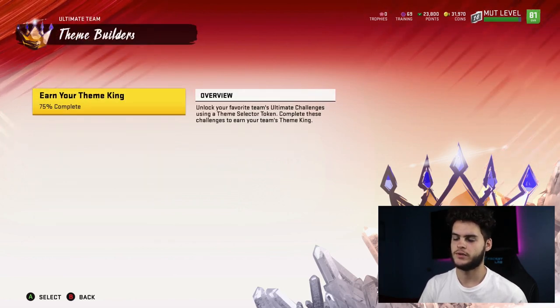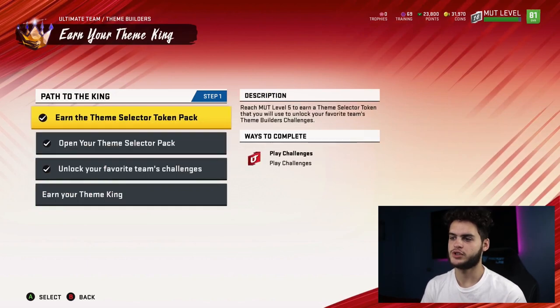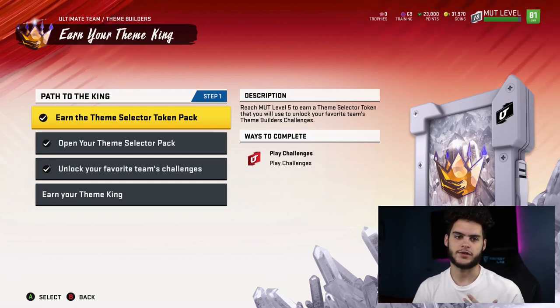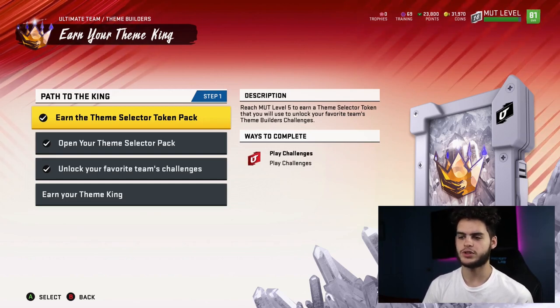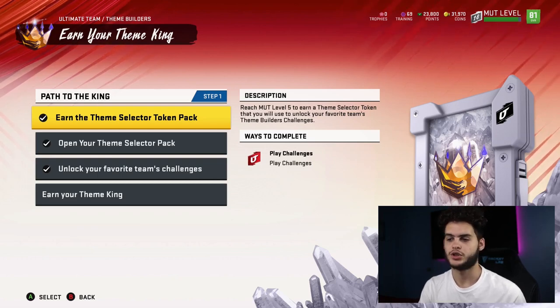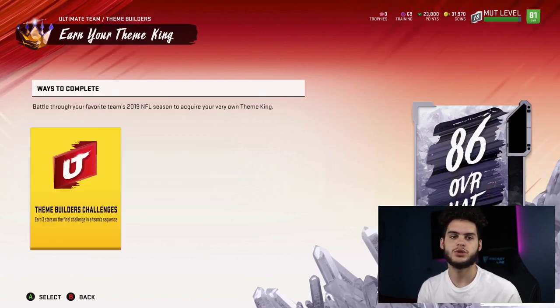Now the theme builders give you multiple 86 overalls. The way these work: every five levels you get a theme selector pack — you open the pack and get a coin token. Out of 50 levels there are 10 opportunities to get a pack, so you get 10 tokens total. You then go into the team sets and put the token in. There are 32 teams in the NFL and you can pick 10 of them — each team has their own 86 overall theme player.